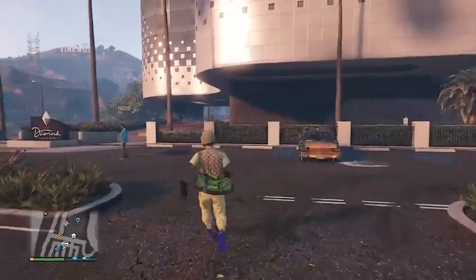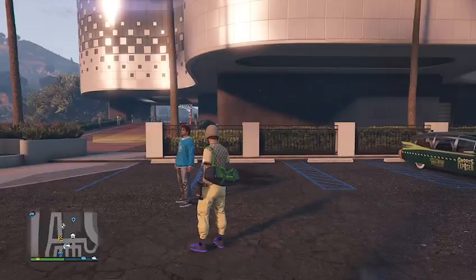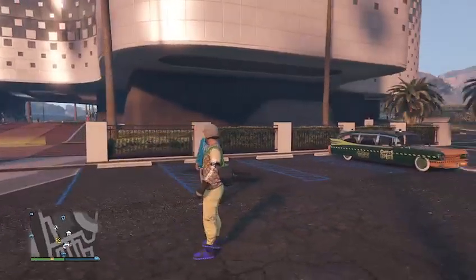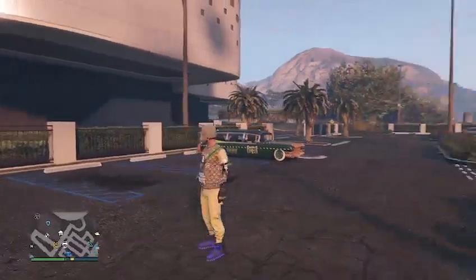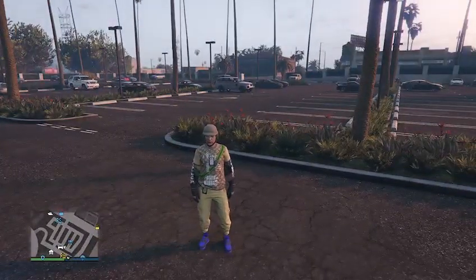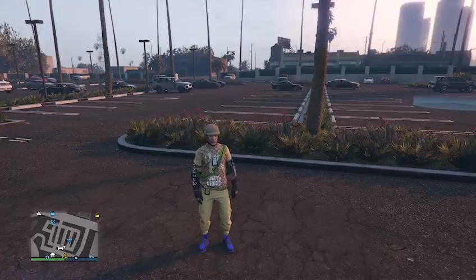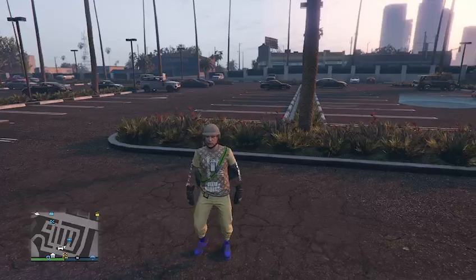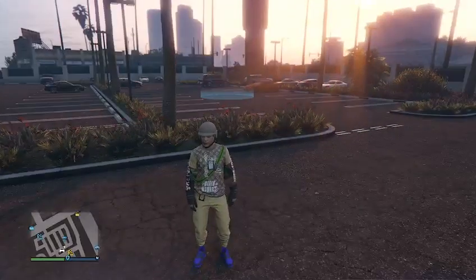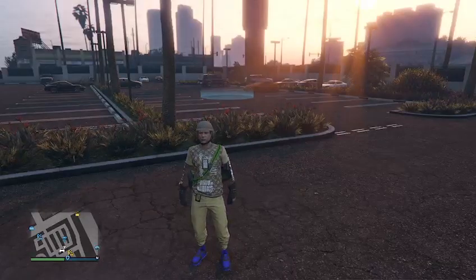This is where you need your friend to come in and start a Titan of a Job. Go to pause menu, online, jobs, play a job, Rockstar created, missions, and Titan of a Job. Once he's in the job menu, he wants to press B one time to get the alert asking if you're sure you want to back out of the job, and stay on that alert. From there, he wants to send you a game invite to your console.